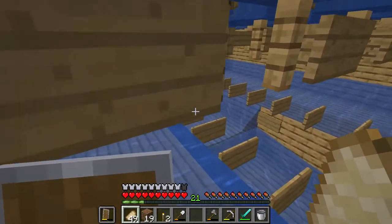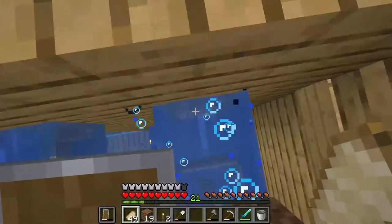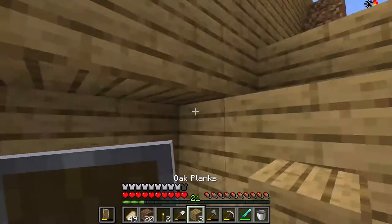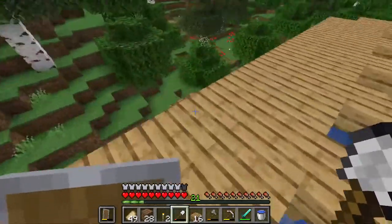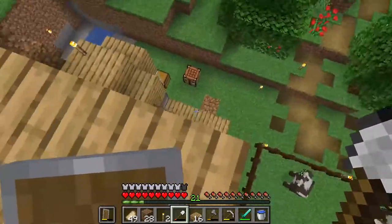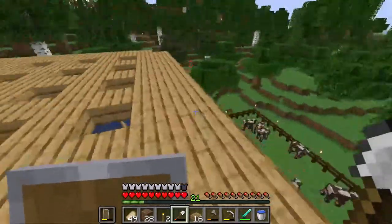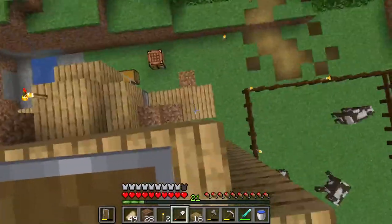The inside is all done and the water streams are working - a bit too well, I can't get out now. The roof is done too. The final thing is to get two cows in each hole, but I've still got to do the redstone down there and get the lava buckets in. A trip to the nether for nether quartz is our next job.